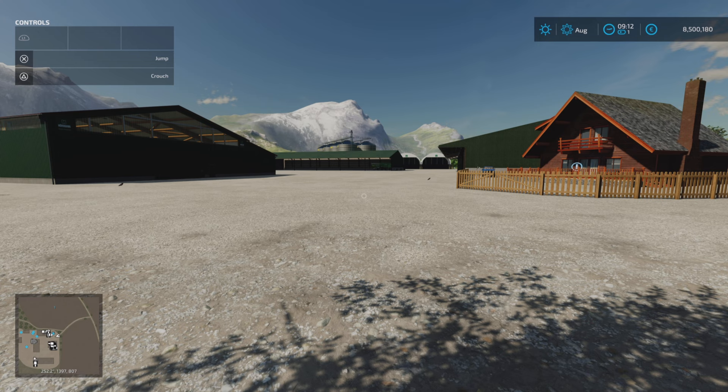I'll show you two pictures of this farm and the other farm, what it looks like. It's just a clear, open expanse.